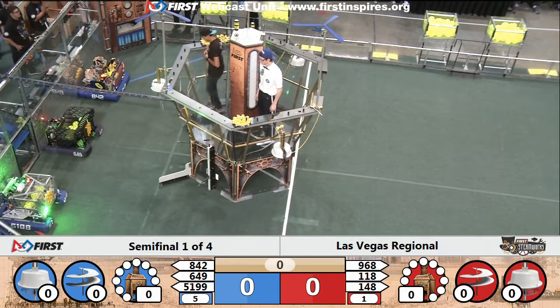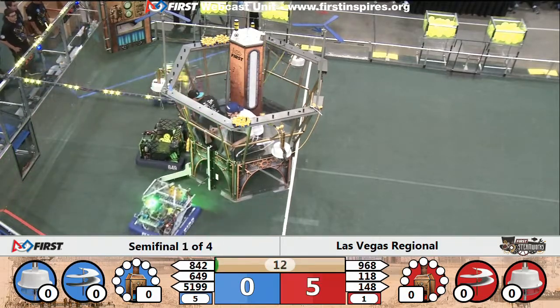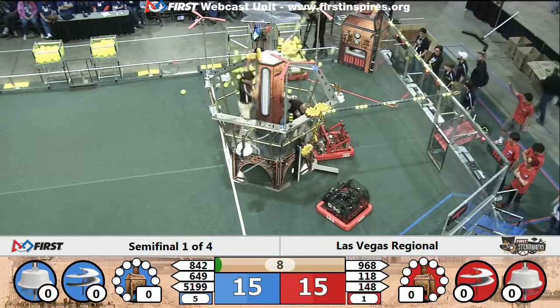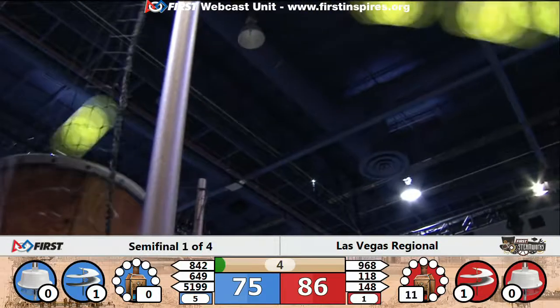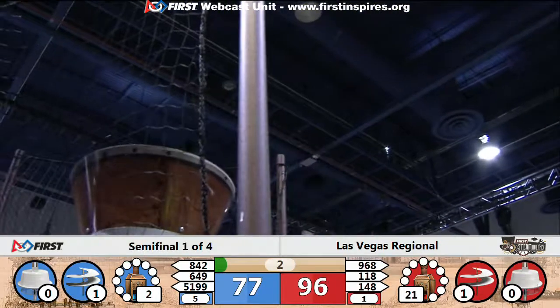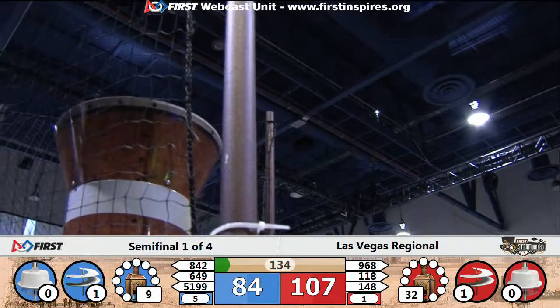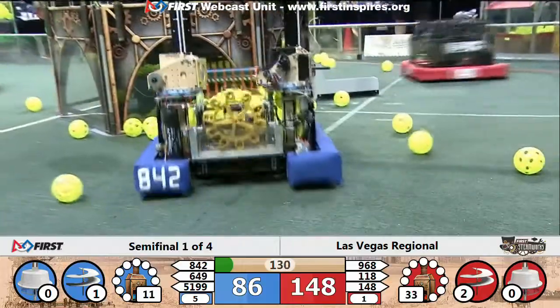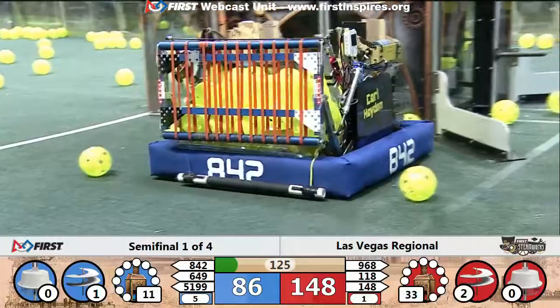Three, two, one, go! Welcome to the semi-finals, folks — number one seeded alliance in red, number five seeded alliance in blue. Fuel coming down into both hoppers courtesy of 842 and 649 for the blue alliance, and 118 and 148 for the red alliance. 32 KPA built up already for red, as it is an 148-86 lead for the red alliance.